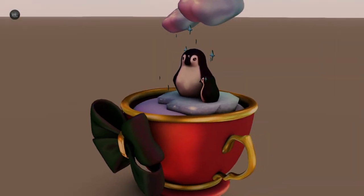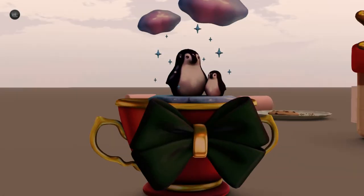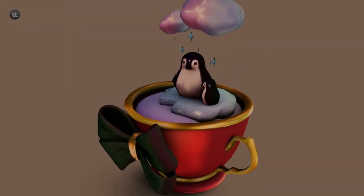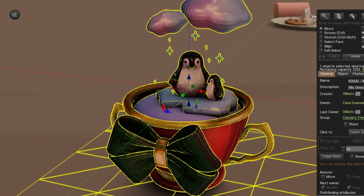First up from Yoko, we have this really cute penguin cup. It's gold with little penguins on it and it's raining glitter. It is Windland Impact.